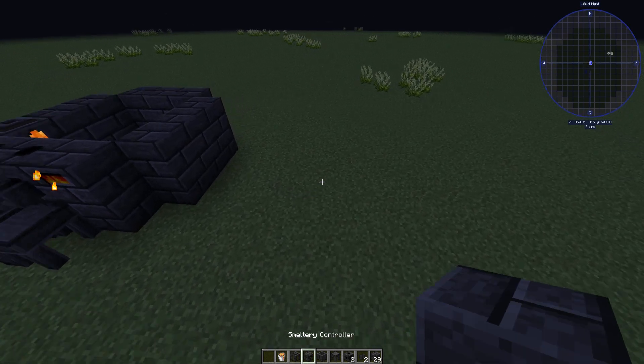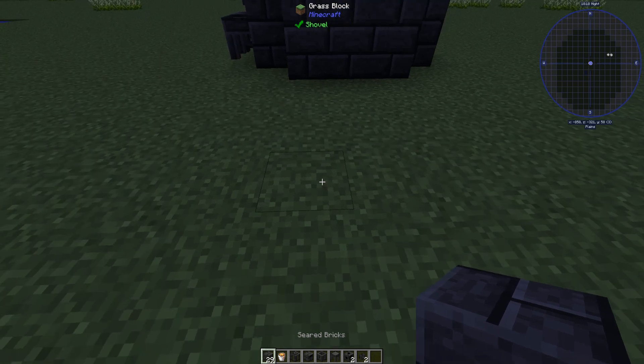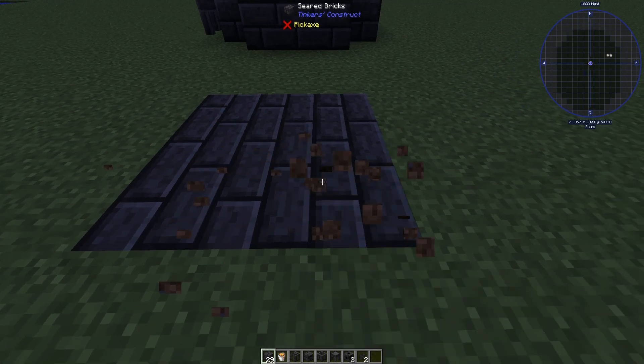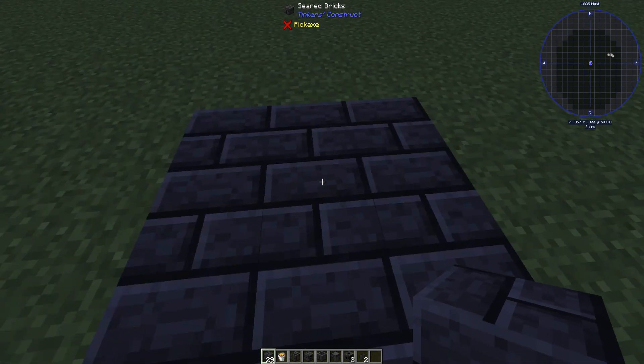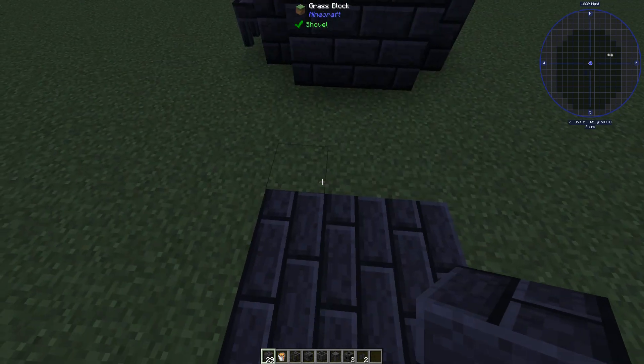The first thing you're going to want to do is get your seared bricks. You're going to go 1, 2, 3, 4, 5, 6, 7, 8, 9. You're going to lay out this pattern right here — this is the basic smeltery right here.